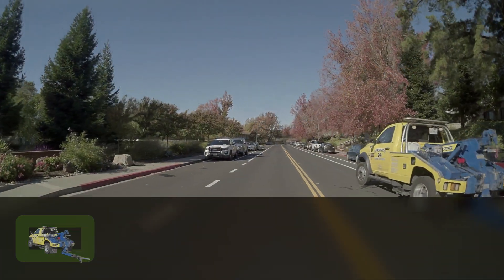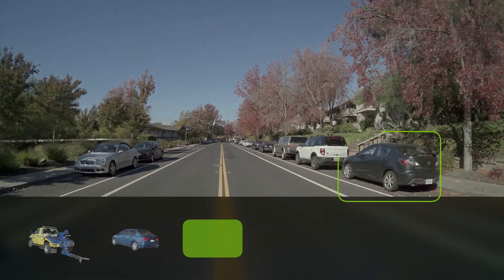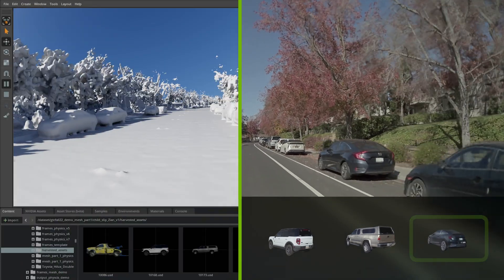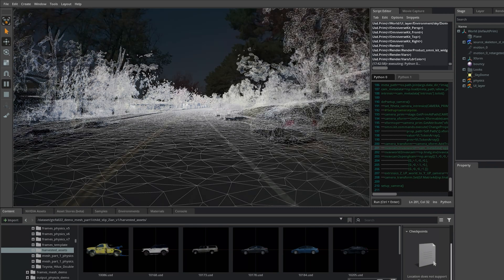Objects are harvested and reconstructed using AI. Large-scale asset and scene libraries are created from real-world drives. The reconstructed scenes and assets are loaded into Omniverse and are ready to use in DriveSim.